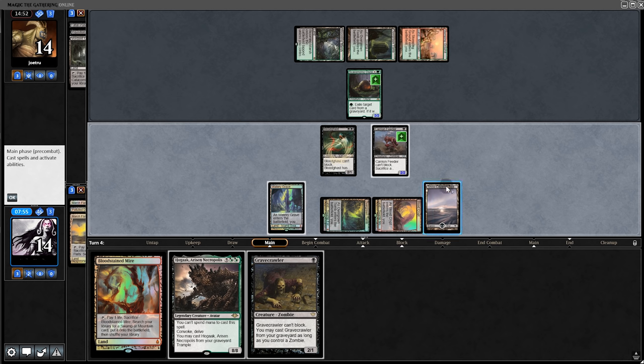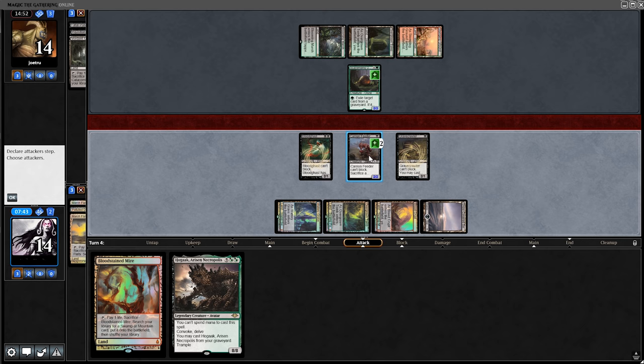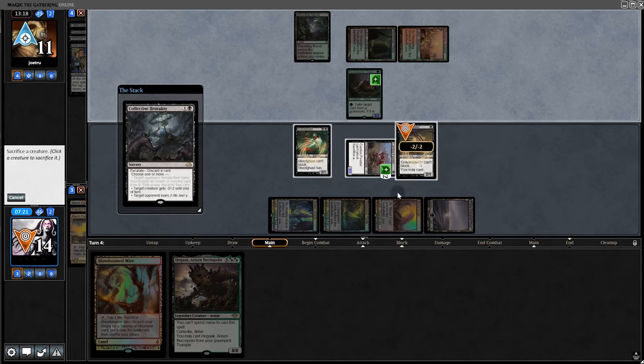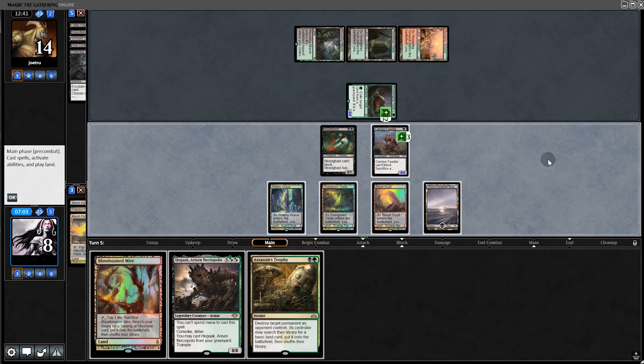They try to be clever — Ooze eats one of our lands so now we're one card short for Hogaak. No matter — we carry on as usual. They're tapped out, we recast and swing for three. They take three. Back to them — they try to kill us with Kolaghan's Command and Brutality. We sack but lose the Gravecrawler. They swing for four — we take it.